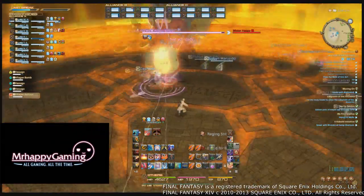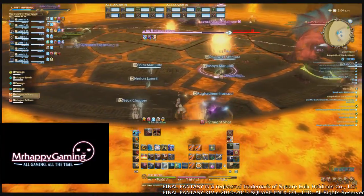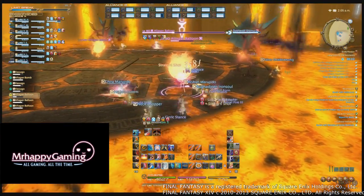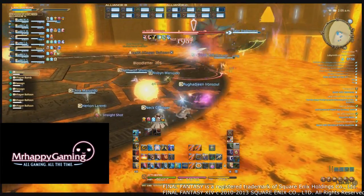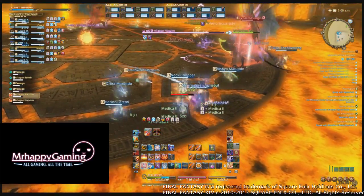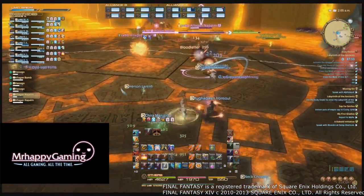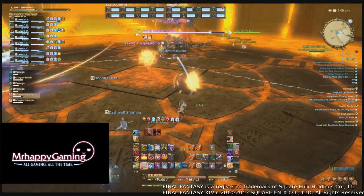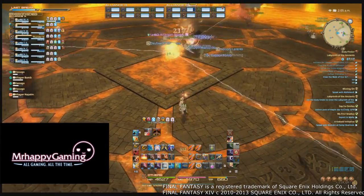During this encounter, two types of adds will spawn: Allagan Balloons and Allagan Napalm. Allagan Balloons should be tanked and killed so they don't deal unnecessary raid damage—just kill them quickly enough. The Allagan Napalm, on the other hand, cannot be tanked, and as soon as they spawn will begin moving towards the Allagan Bomb in the center of the room. If any Napalm reaches the bomb, it will greatly grow in size, pretty much wiping the raid. So kill the demons as quickly as possible while dealing with the Balloon and Napalm spawns, then kill the bomb in the middle with all three demons dead. This was the final trash pull of the raid.